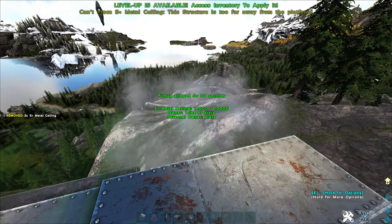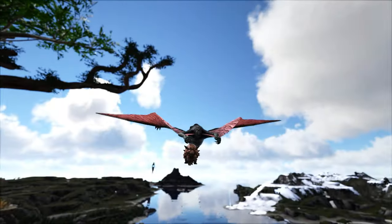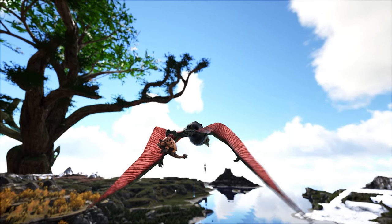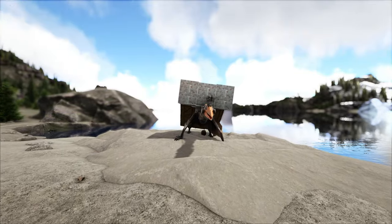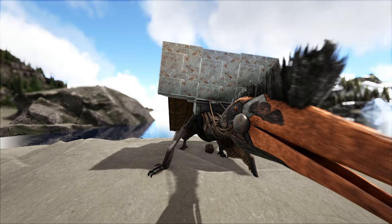Of course, there are structure limitations to platform saddles, but those can be refined in your settings. If you don't have the platform saddle yet, the Quetzal is still super useful. Use it to bring your resource gathering dinos around like the Doedicurus and Ankylosaurus, just like you would with an RG, but the Quetzal is much slower than an RG and the weight is far higher, so it's really up to you how you want to use it. Thank you so much for your time and we'll see you in the next video.